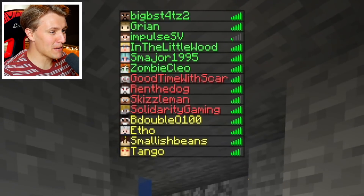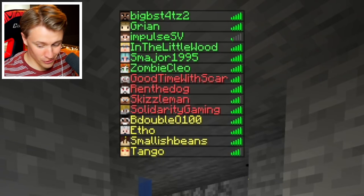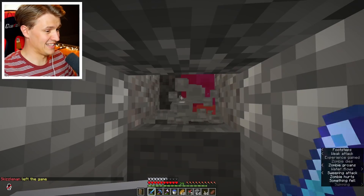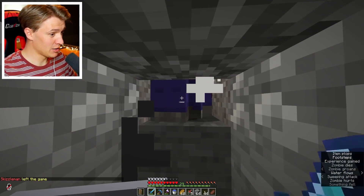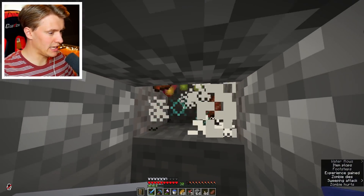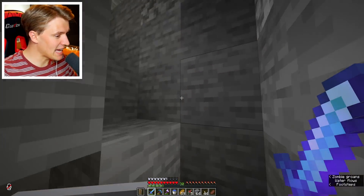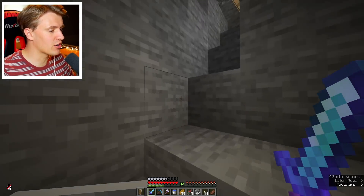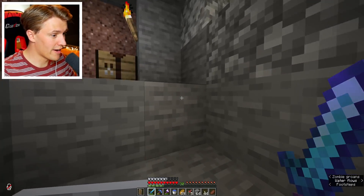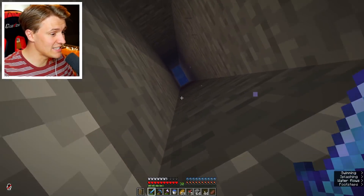The last greens are Bigby, Grian, Impulse, Martin, Scott, and Cleo. They're going one by one. This should be 30 levels - please. And there it is. Holy moly, that's taken way longer than it should. 30 levels everybody. Now I am getting out of here because I don't want to stay down here grinding even more. We'll occasionally get the extra levels, but I'm going upstairs and I'm enchanting at least one thing.